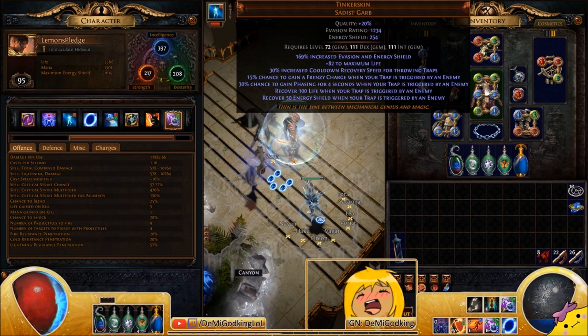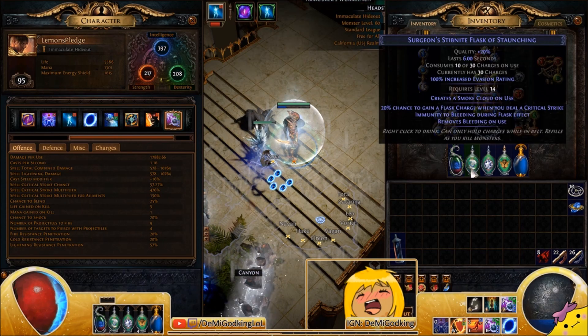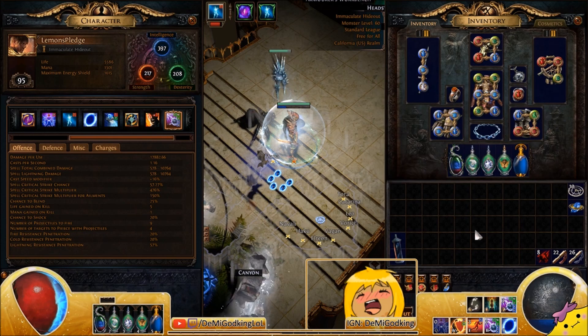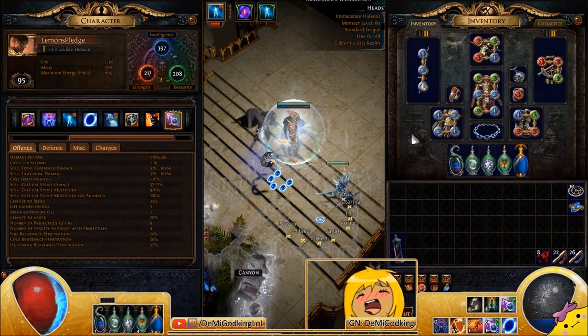Tinkerskin gives you phasing whenever you trigger a trap, a bit of ES and evasion, 100 life when your trap is triggered, and 50 energy shield when your trap is triggered. This is the only source of life recovery I have. As you saw in that boss fight I got pretty low, so I'd highly recommend you also use a life pot — I'm stupid and don't have one.